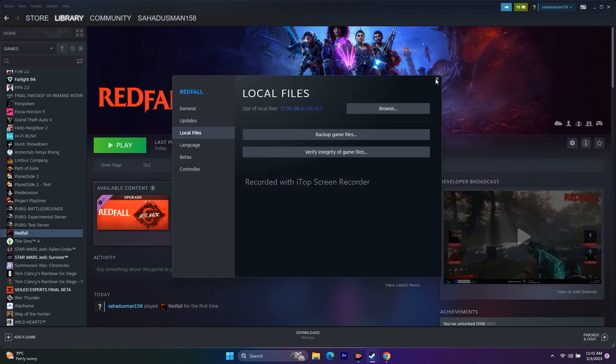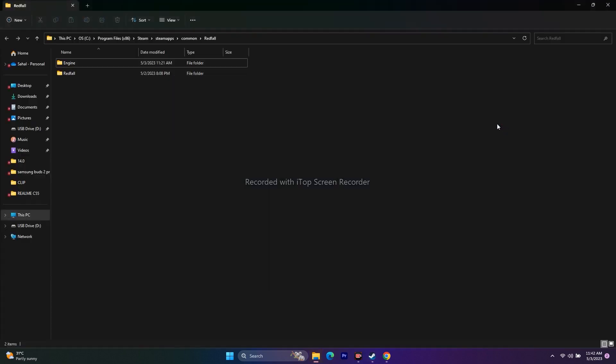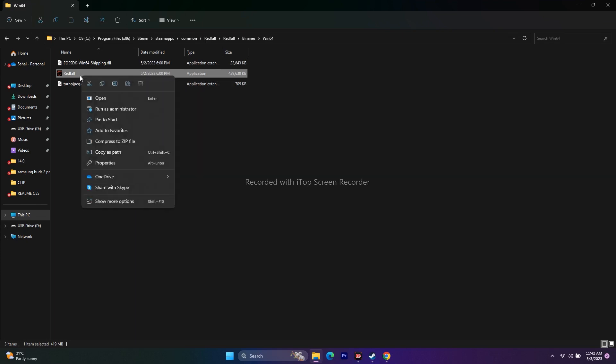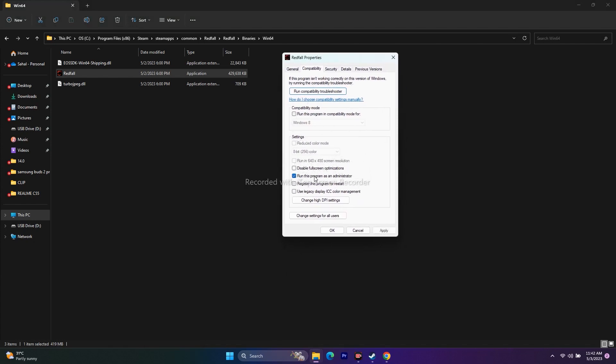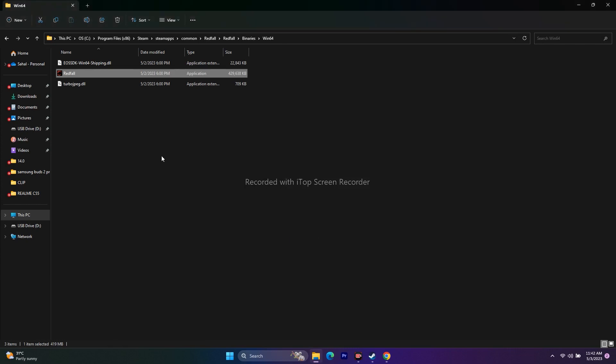The next step is to run the game as an administrator. Go to the game's Properties in Steam, Local Files, Browse, then open the Red File folder, go to Binaries, then Win64. Right-click the application, go to Show More Options, Properties, then Compatibility, check 'Run this program as an administrator', click Apply and OK. For many users this fixed the issue.